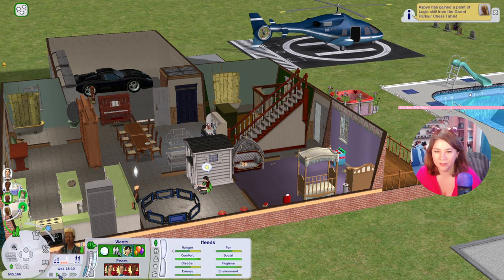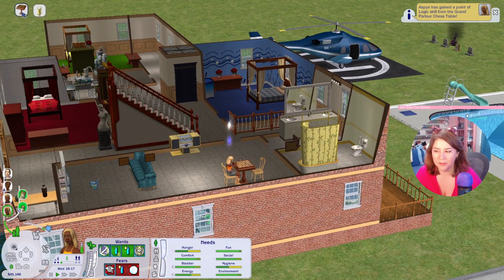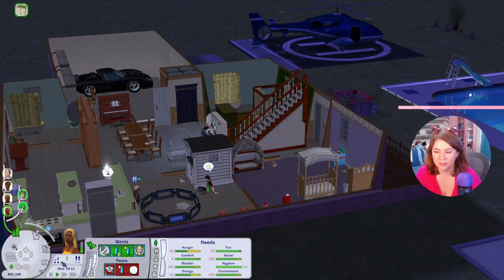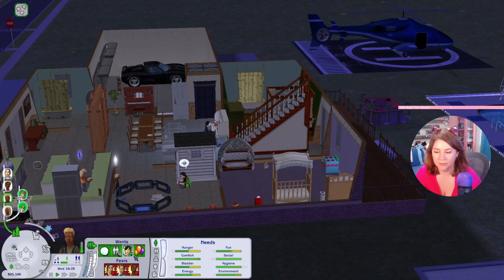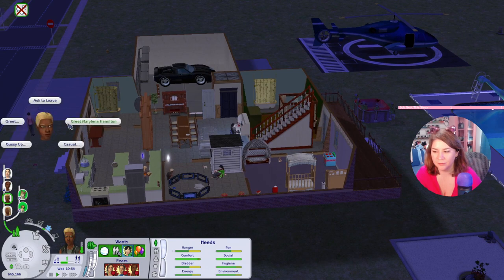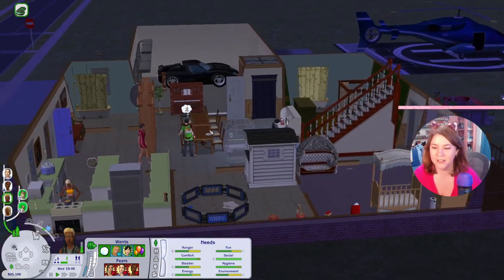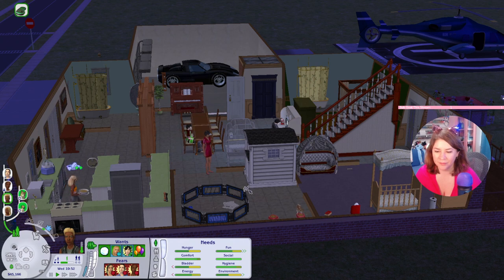Tormund, why don't you ever want to do your homework? He never, ever does. Why don't you serve dinner for everybody? Aspen, it's your turn to make dinner — you're going to make mac and cheese for all. The new sim Marilena Hamilton came by. Now everyone's hanging out. The person I just met can come in and eat dinner with us.